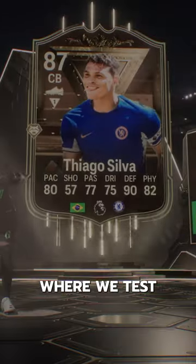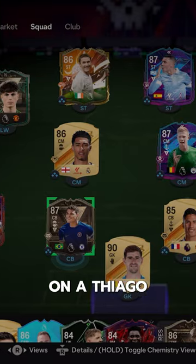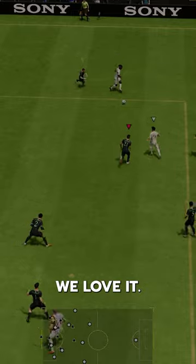Welcome to Baller or Bust, where we test FIFA cards so you don't have to. A build they have dropped here on a Thiago Silva card — a little plus 29 pace boost from his gold card is crazy, but we love it.